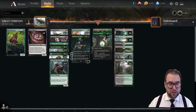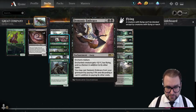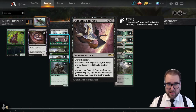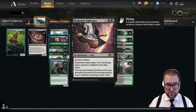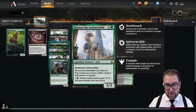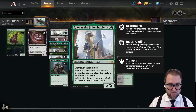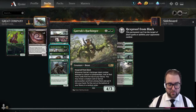On three-drops, the full playset of Rotting Regisaur — a 7/6 that makes us discard a card at the beginning of our upkeep. Running two copies of Demonic Embrace: target creature gets +3/+1, flying, and becomes a demon in addition to its other types. You may also cast it from your graveyard by paying three life and discarding a card. One copy of Renata the Indomitable — a 5/5 with deathtouch and indestructible, but it can't attack or block unless you control another creature with power four or greater.